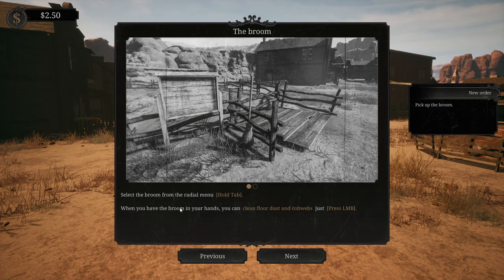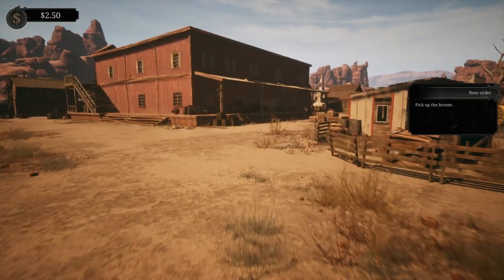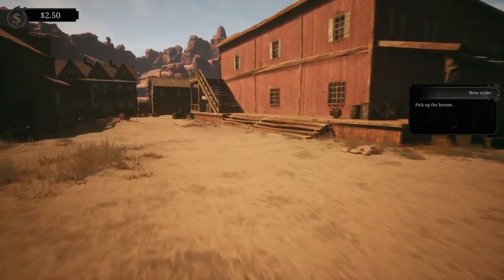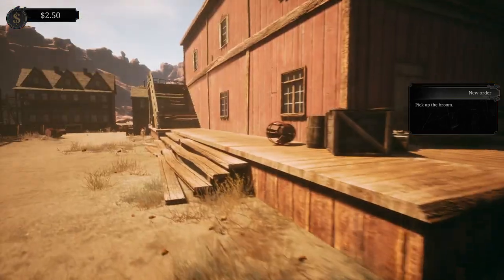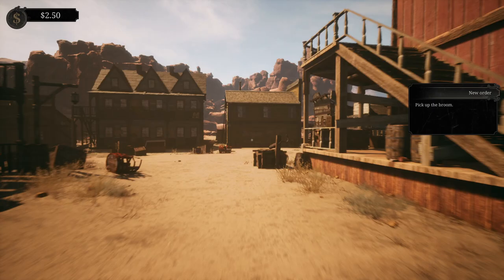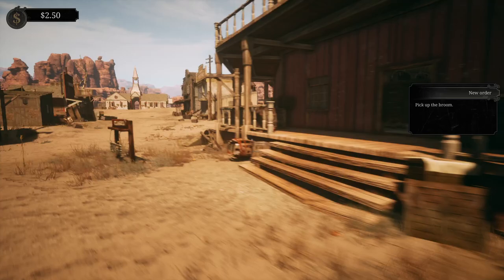Pick up the broom - select the broom from the radio menu, hold tab. When you have the broom in your hands, you can clean floor dust and cobwebs, just press left mouse button. Cobwebs, floor dust and other signs of clutter will diminish the cleanliness of your premises and deter customers. Let's pick up the broom. Where is the broom? Do we have a marker? Is it inside? Can't seem to find a marker for the broom.